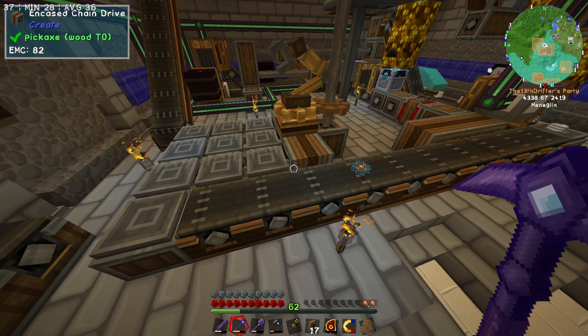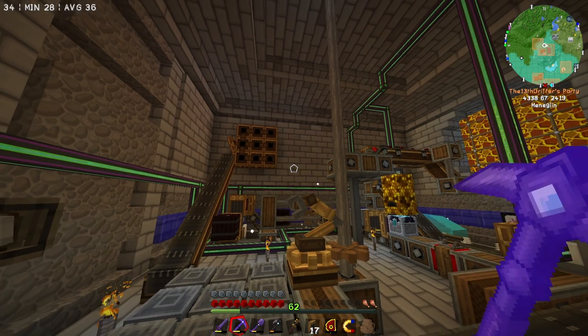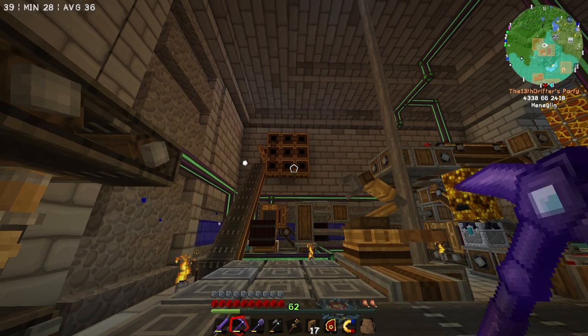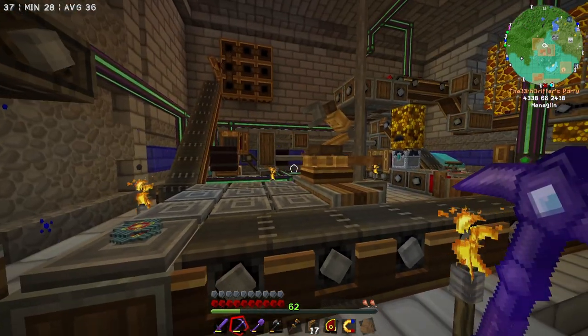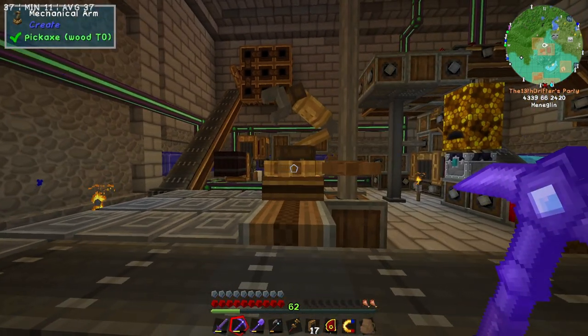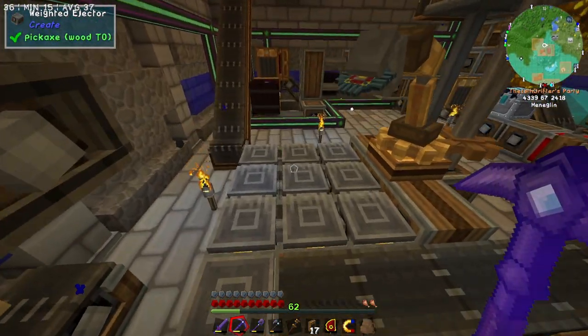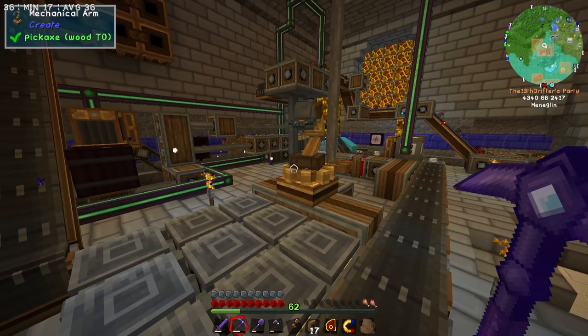We can watch as the mechanical hand picks up the processor, puts it on the center podium, and the center podium launches it into the shapeless crafting altar thing. There we go. So now that it's there, the mechanical hand is going to notice that it's there — our little scutter. It's going to take it and then place it onto the weighted ejector. The scutters are a little slow.